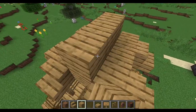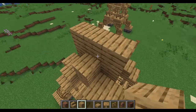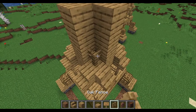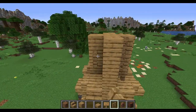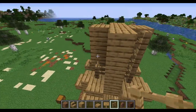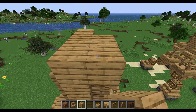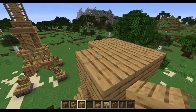Now on top of that I'll put a cross pattern with the planks and do that for three levels. On each of the corners I'll be placing oak fences. Then on top of all of these will be oak planks — nine oak planks again on top.